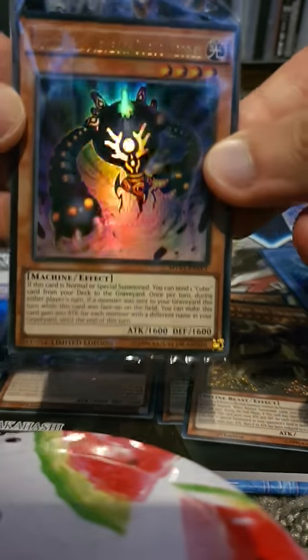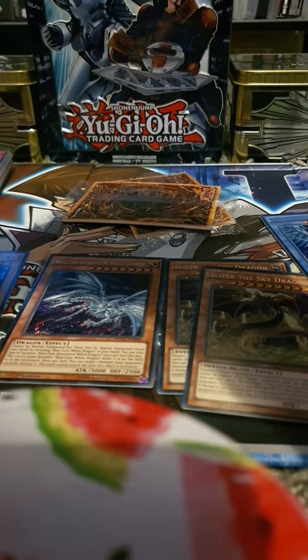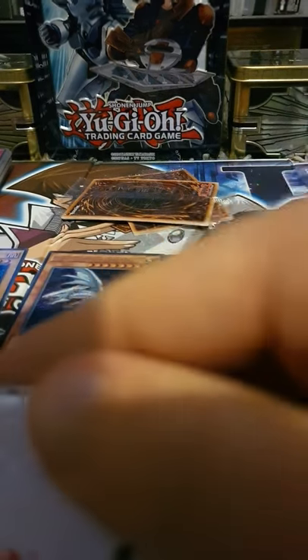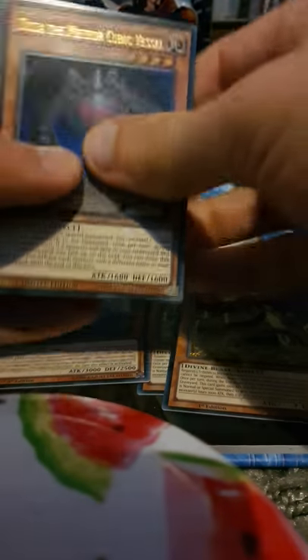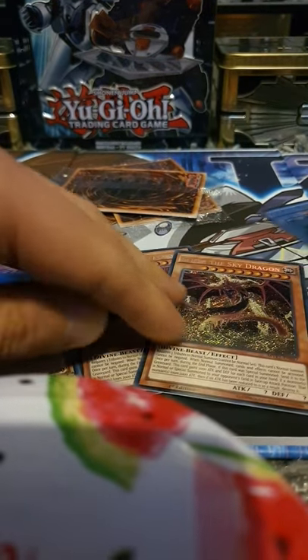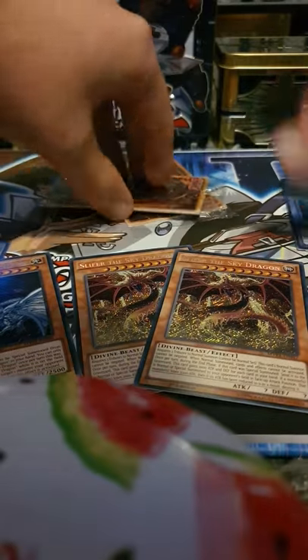So there we go, starting off with Duzza the Meteor Cubic Vessel - that's my starting card for this one. Blue-Eyes White Dragon and Obelich the Tormentor coming through for this set. Another nice Blue-Eyes White Dragon card. This time we only got one Blue-Eyes Alternative White Dragon in this set, but quite happy with that. We also got two Secret Rare Slifer the Sky Dragons, and especially good Blue-Eyes Neo Blue Eyes Ultimate Dragon and Blue-Eyes Chaos Max Dragon as well, forming part of that set.